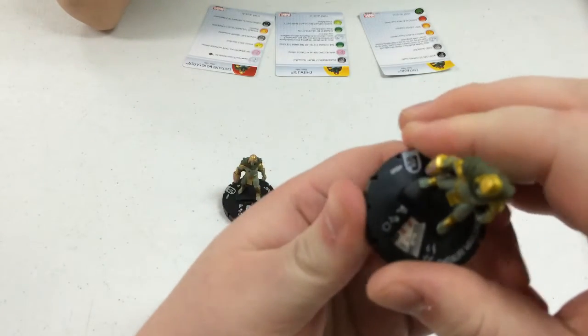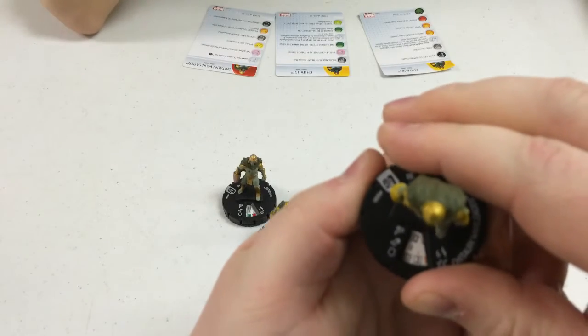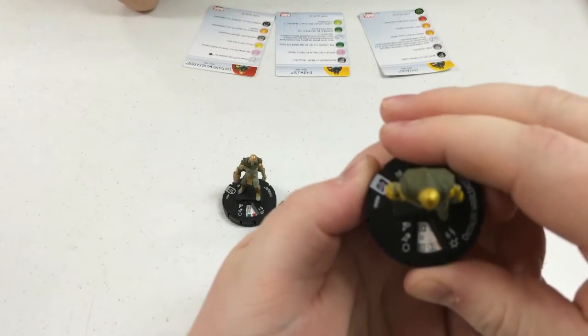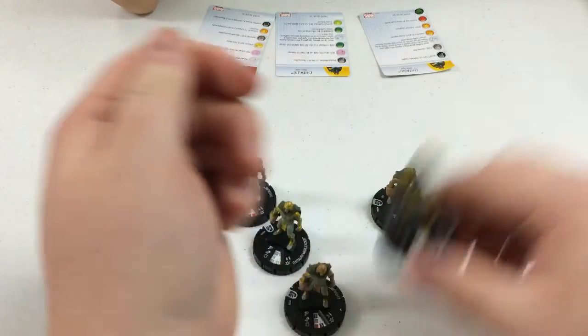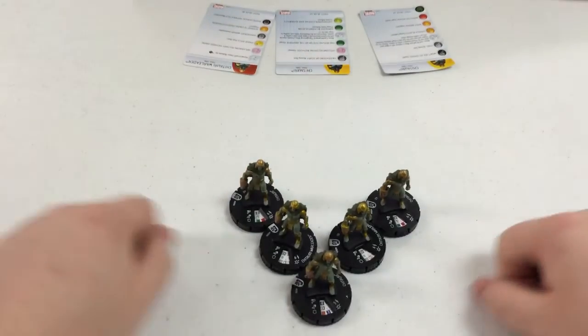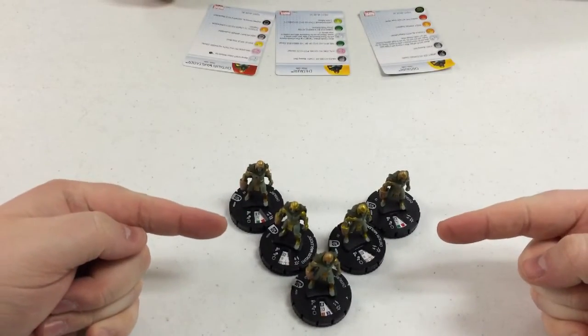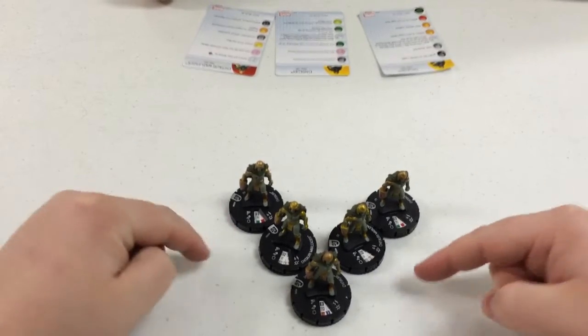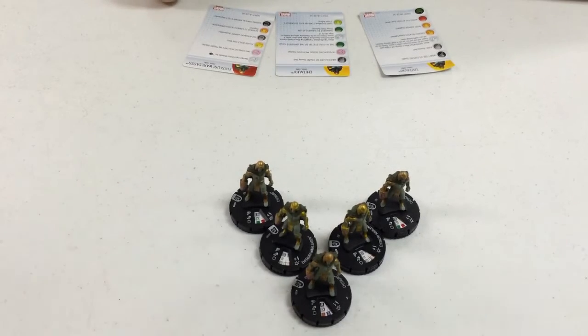Starting off with an 11 attack with these War Leaders and various other abilities, and an 18 defense with Invulnerable — solid 80-point piece by themselves. But throw them in this little mook pyramid here, and this is a 300-point team — a very good 300-point team. We saw these up against Green Lanterns; they held up very well against Sinestro Hal Jordan at 300 points. They got a little lucky with the rolls, but they did do five damage to Sinestro Hal at full power.